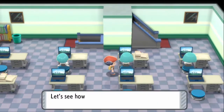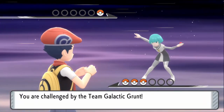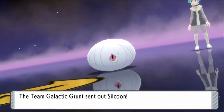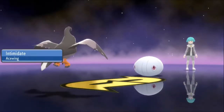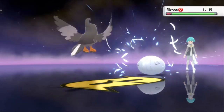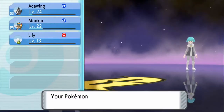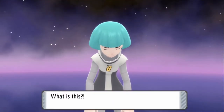It seems Galactic is working hard to find new energy sources. A grunt says: I stole a Pokemon from a weak trainer — obviously if the trainer's weak, the Pokemon's going to be weak. It's a Silcoon. It's getting taken down. Bye, Silcoon.